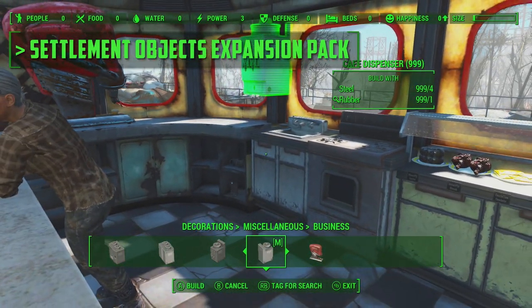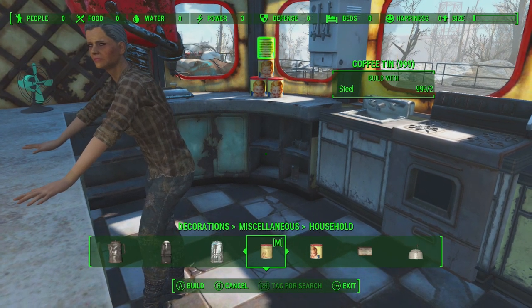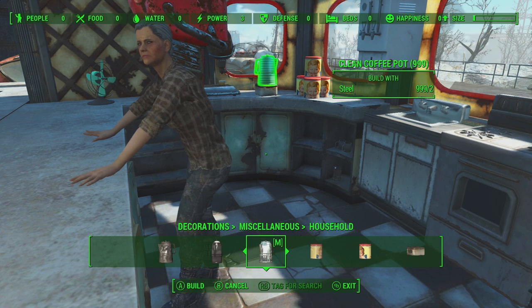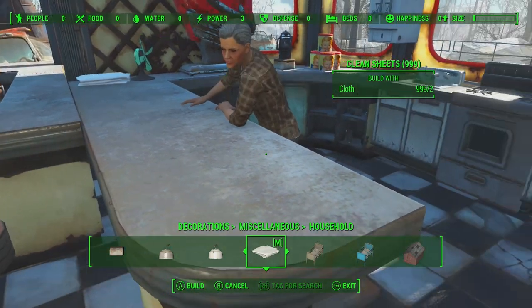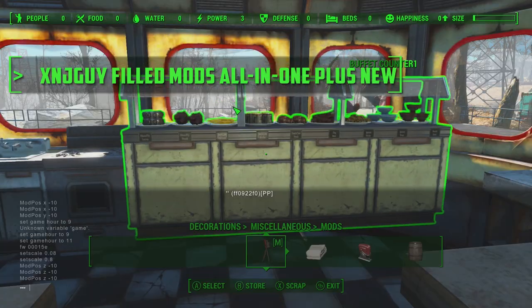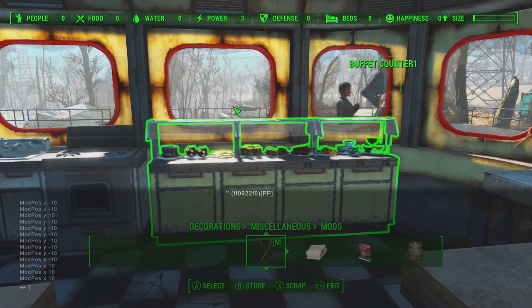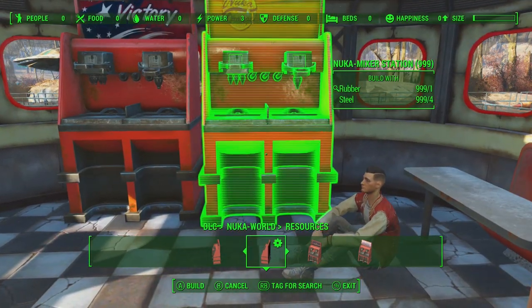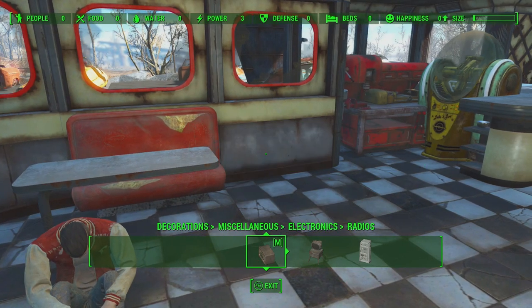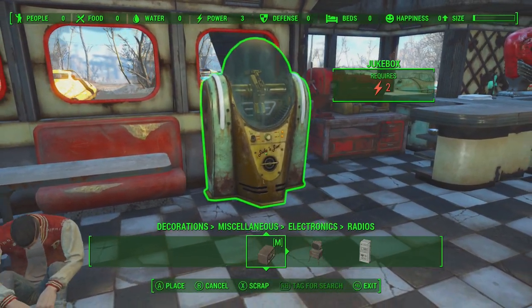Using the Settlement Objects Expansion Pack, we were able to get lots of new things for her kitchen — fresh ingredients, some canned ingredients — and give her the tools she needs to serve coffee, make pies, make pancakes, everything you would need. And using the XnJ Guy Filled Mods All-in-One Plus New, we have got a huge buffet table full of ingredients to use in the kitchen. I'm also going to have some Nuka Cola dispensers in there to get that Coke float, Coke and ice cream kind of vibe.